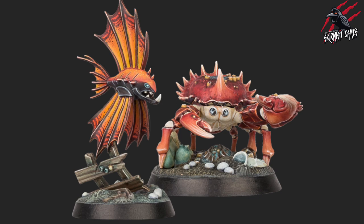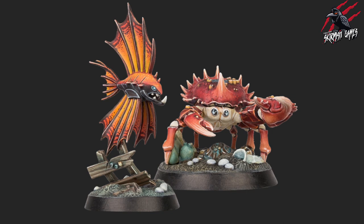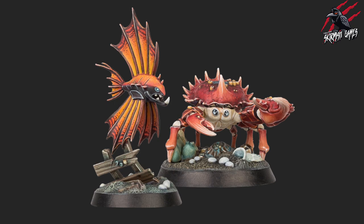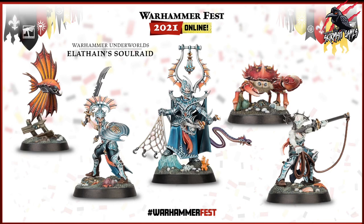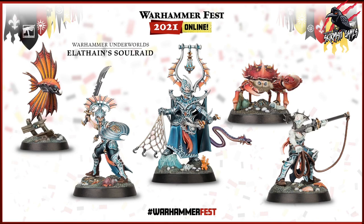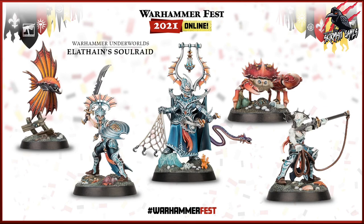These next two were the weirdest of the Warband and I really didn't expect to see them. We've got a goldfish and a crab — that was strange. I've no idea how they're going to be stats-wise in Underworlds, but the crab has got to be tough — got to be pretty hard to beat with those claws. Interesting to see exactly how big he's going to be and what that fish is going to get up to. So that was it for Underworlds — the final Warband of the season and a great way to finish things off. Every Warband this season has been brilliant and I can't wait to get these.